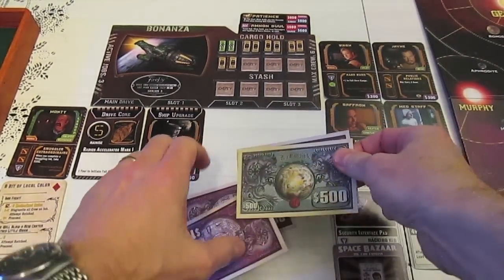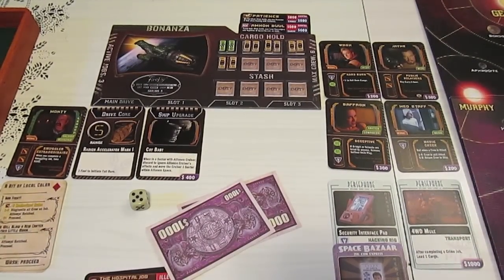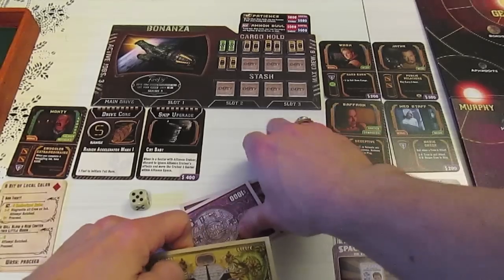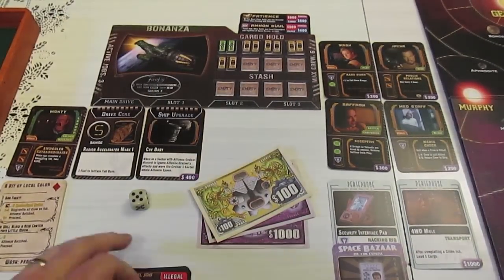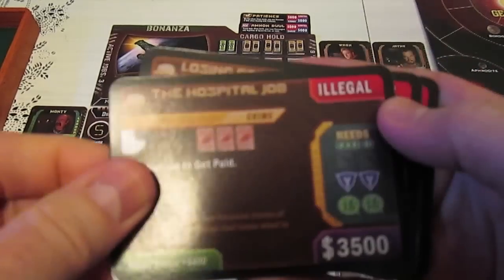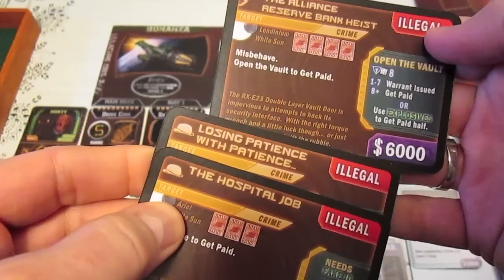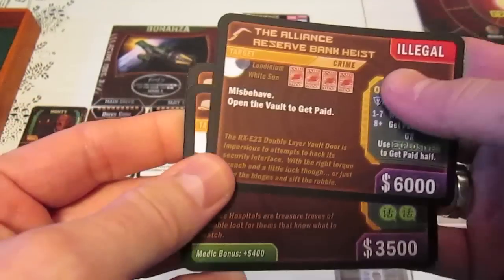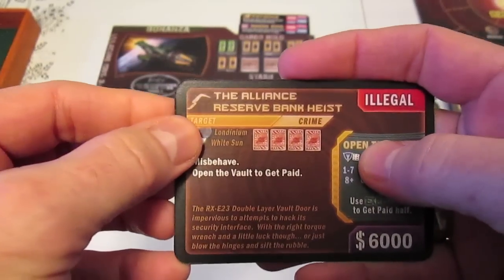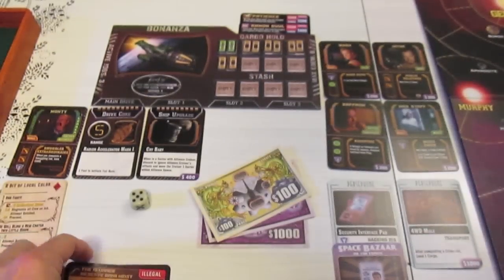That costs us fourteen hundred dollars, so we take fifteen hundred and end up with one hundred change. We're still sitting pretty good cash-wise at twenty-one hundred. We have lots of fuel and a bunch of jobs to pursue. The biggest misbehave job - Open the Vault - we're probably going to head right over to Londinium, which is in Alliance space.